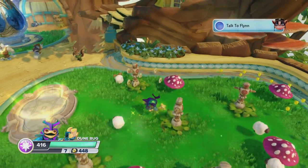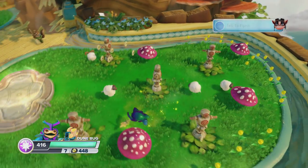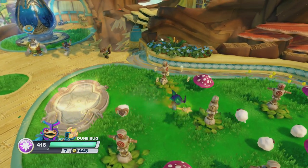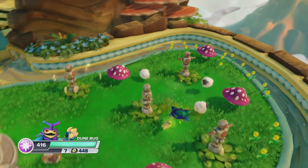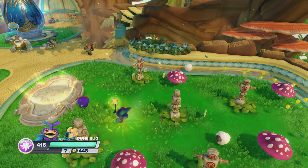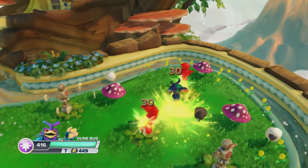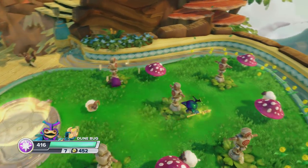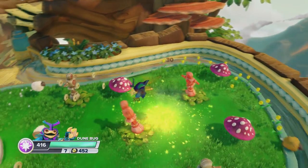I'm going to press Y and he is now flying in the air with glitter all over his wings. He does that when he jumps too — he flaps his wings. Press jump and it does 30 damage. You can just do that. I like this character, he's pretty good.